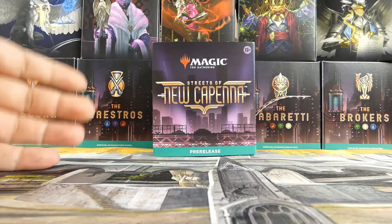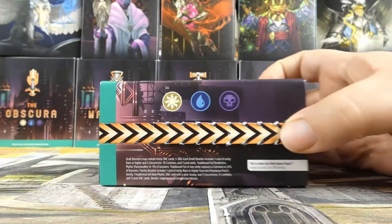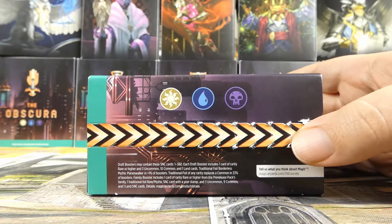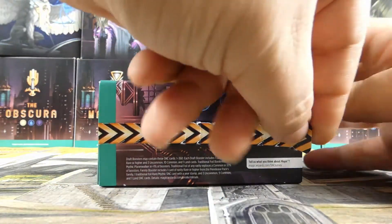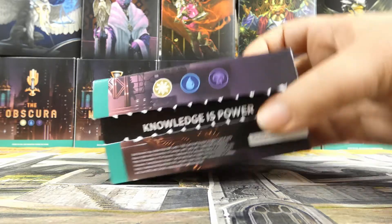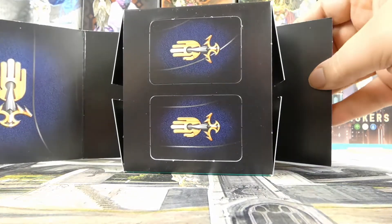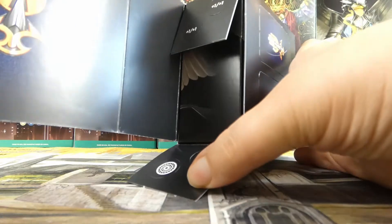So we're going to be opening Obscura first because I'm literally going in that order. This is what the side of the box looks like. I do not like this box design at all — I actually really hate it. The only thing I enjoy about it is when you peel it off, underneath it says 'Knowledge is Power' and you get to kind of reveal that. Each family has their own tagline.